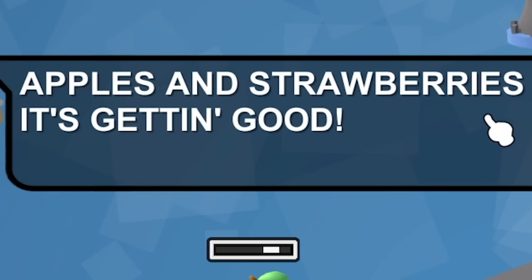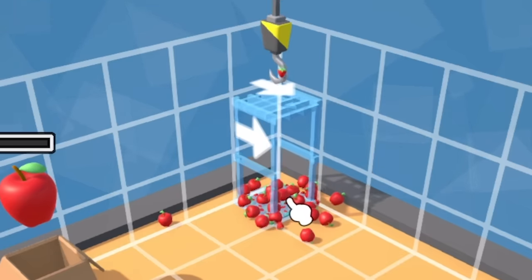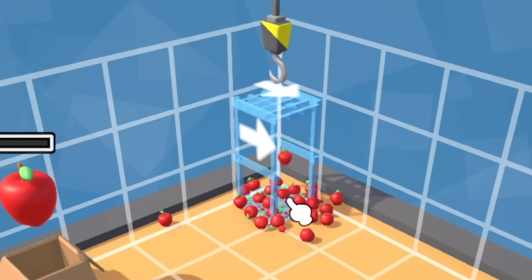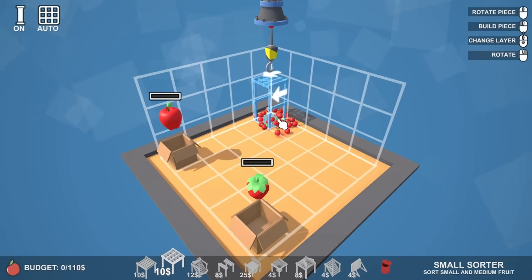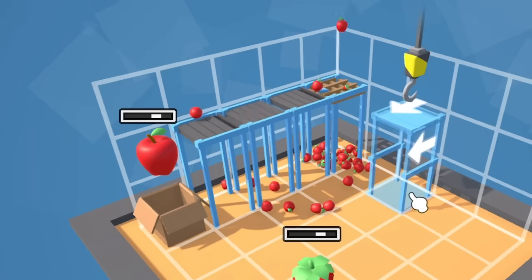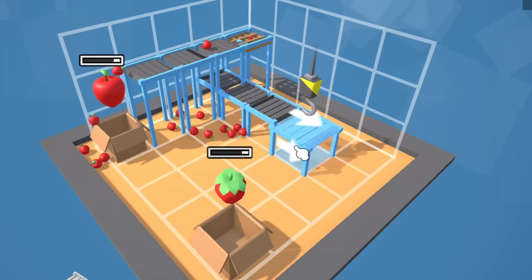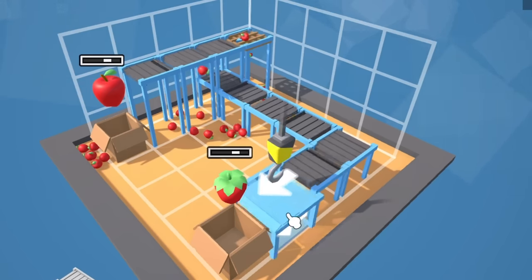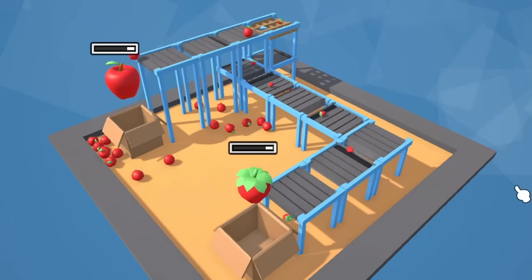So in this level we have apples and strawberries coming from the same pipe. We've got to use a shaker to sort the fruit. Basically if I raise this up one, the apples will stay on top because they're bigger and the strawberries will fall underneath. So we take a conveyor over that way for the apples staying on top, and then as the strawberries go down we take a conveyor belt over this way and then that way. Strawberries fall down there, come along this way - sorted.